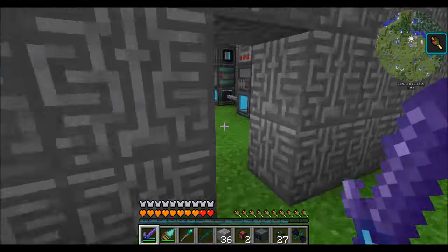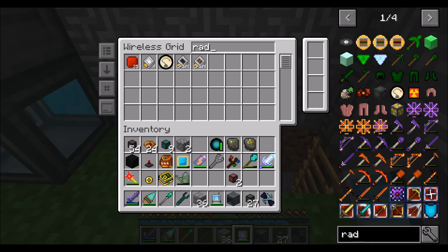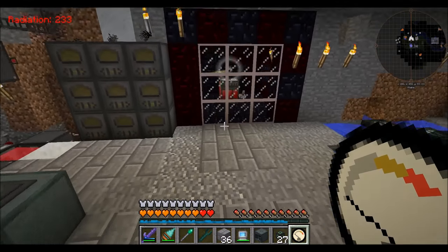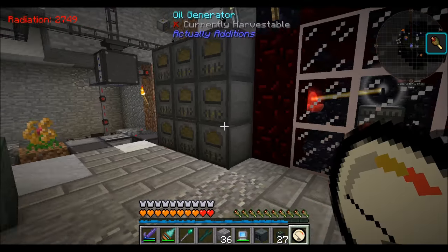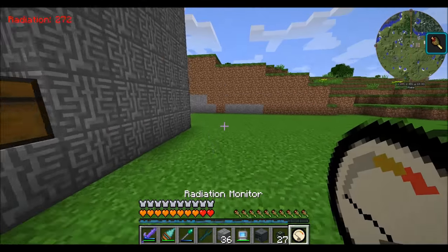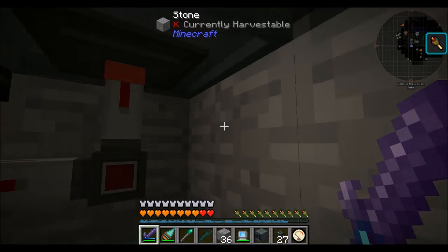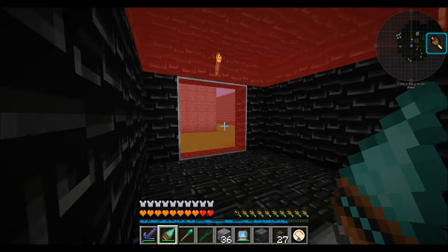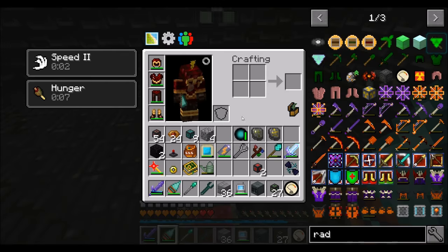Also, hunger - why do I have hunger? Probably because my generator is running downstairs. Let's check the radiation - yeah, there's a little radiation going on down here. This thing must be running because we're filling up a big capacitor over there. Radiation isn't bad out here but inside it's real bad - 30,000. I have to make more of that good insulation stuff. This guy's done-ish filling up.